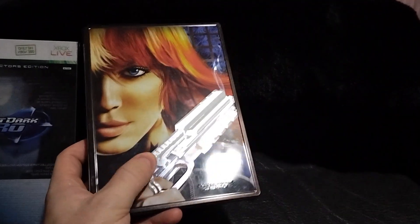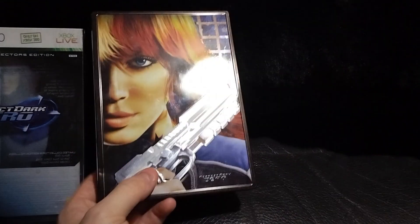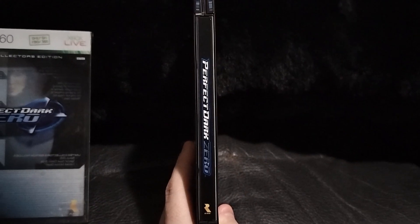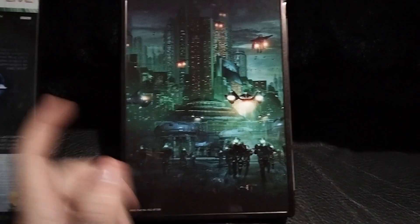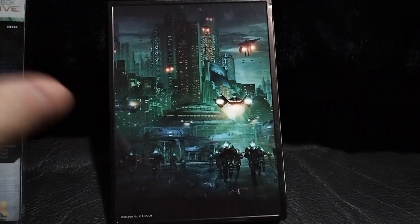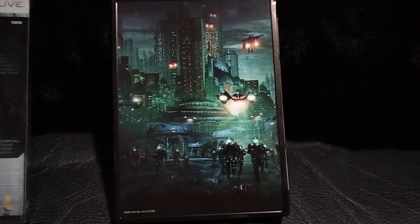Here's the steelbook — it just really looks great. The gun is all holographic, it's bumpy, and it says Perfect Dark Zero down in the corner. Got the sidebar as I like to always show you guys, and on the back it's like this cool futuristic scene. That's not even close to how cool the game actually looked, by the way — that's another rant I could go on.